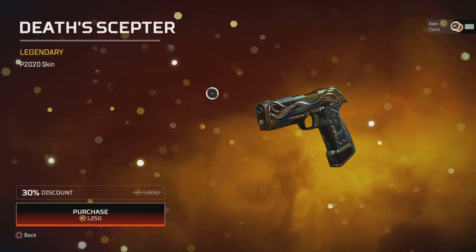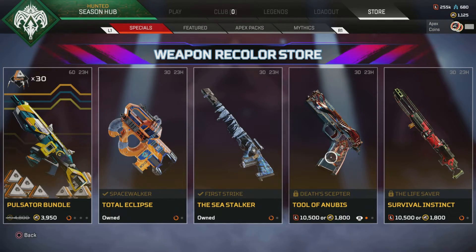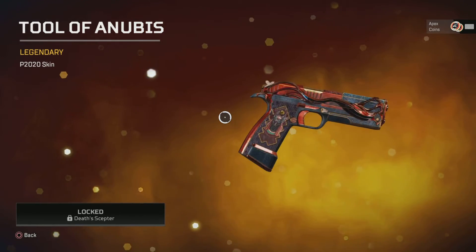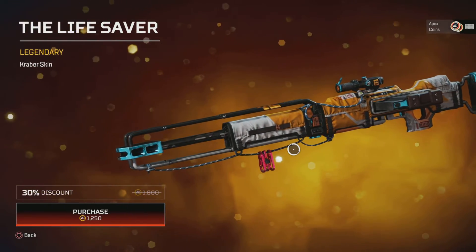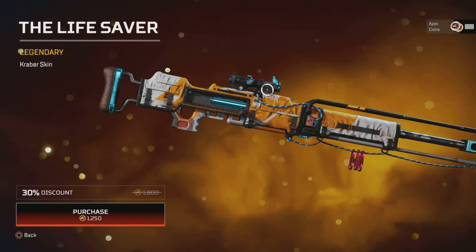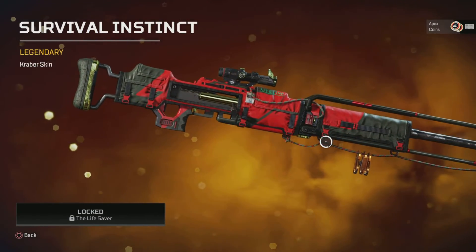We've then got the P2020 skin here. And if you have that one you can get this one — I think the original out of the two is nicer though. And lastly we have the Lifesaver for the Kraber, which is a Lifeline skin. And if you have that one, you can get Survival Instinct as a recolor — again, it's Lifeline.